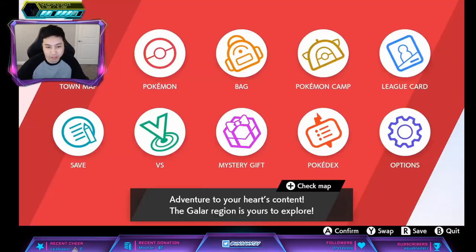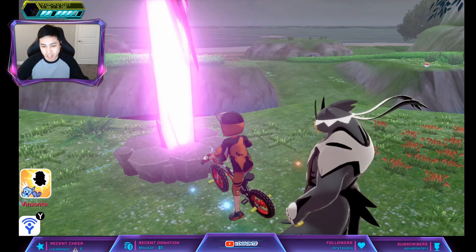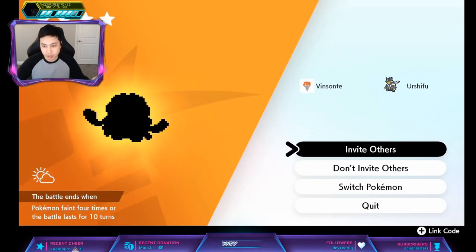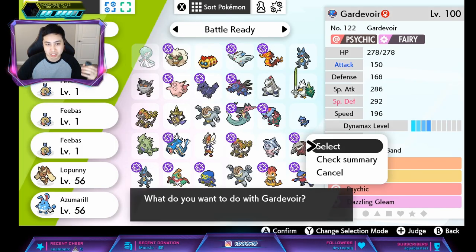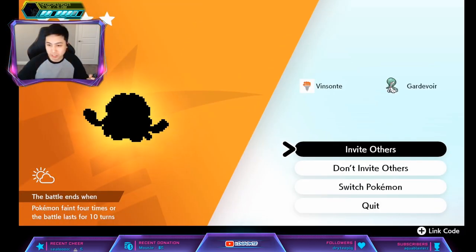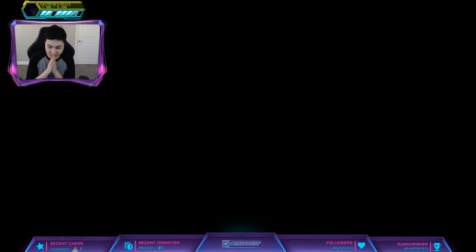I do have a Tangrowth right now in this den, so we're gonna save. We're gonna bring Gardevoir — it has Trace, so it will be able to copy the ability once we start the match. And if it doesn't have the ability, I'm gonna restart the game and then spawn another one. We'll see if this has Regenerator or not.